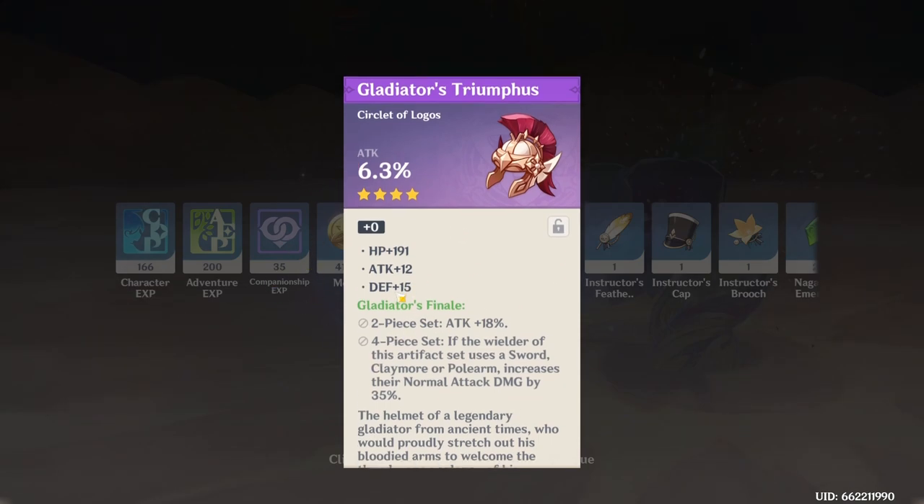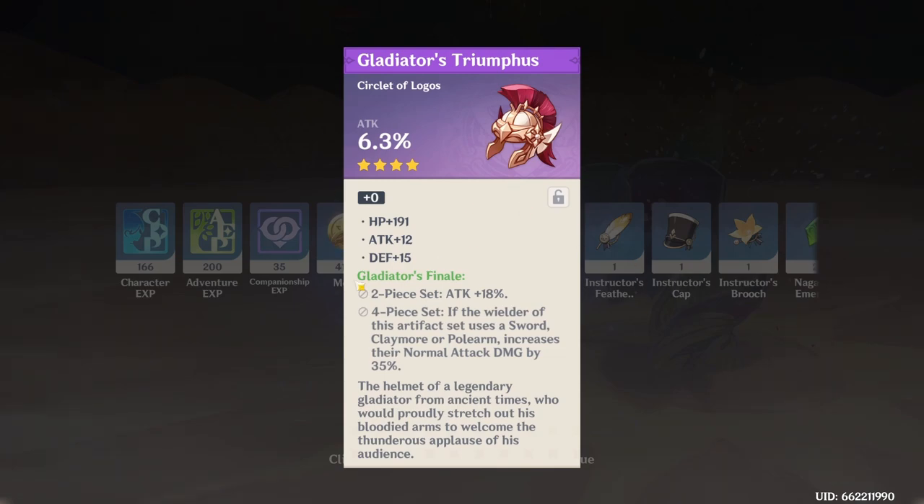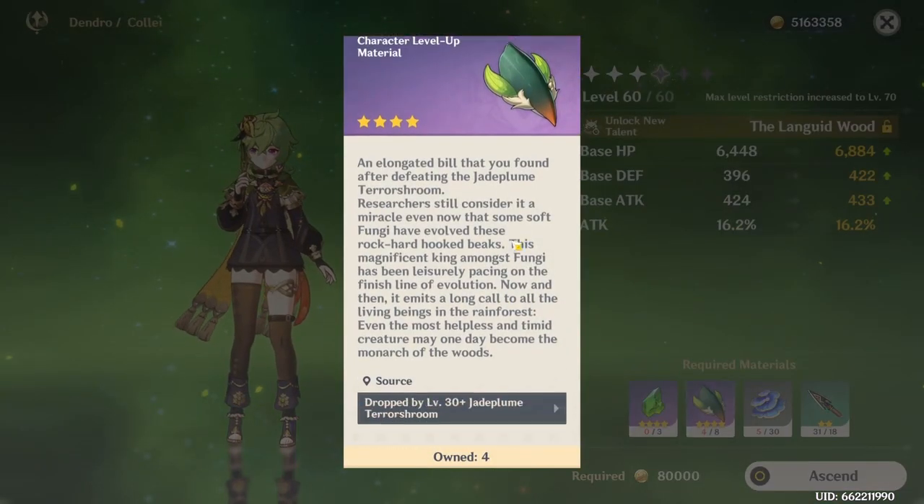The attack percentage on this artifact isn't bad, but what is bad are the substats — this is terrible. Really represents all the five-star artifacts I get on my main account. Sad days. Assuming I get two drops each time, I only have to do this two more times.